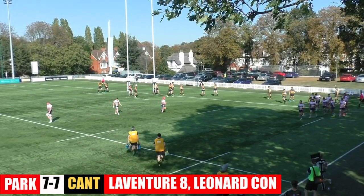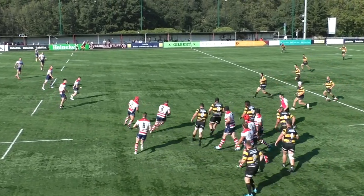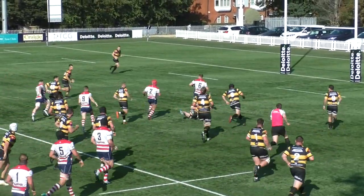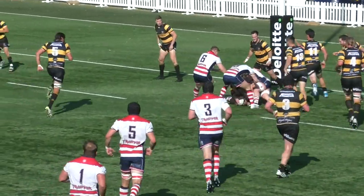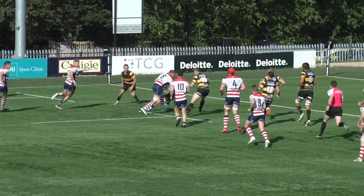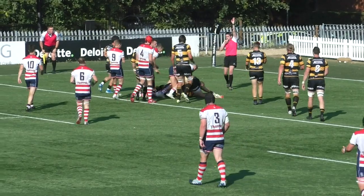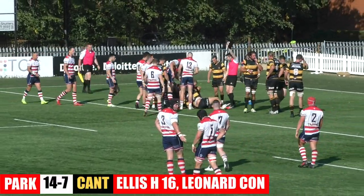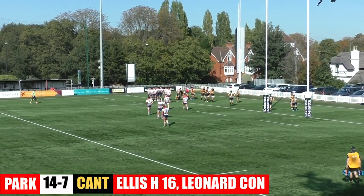Park turned the gears. Ball stolen there by Dan Laventure and it's a quick break. Mike McFarlane breaking again, Carl Gibson. That just caught everyone by surprise, especially the Canterbury side, as he breaks out to the left. Harry Leonard into Hugh Wallace, who steps inside, trying to go over. Is he held up? No, he's not. The try is given. Park sprint forward with electric pace to stun the Canterbury side.